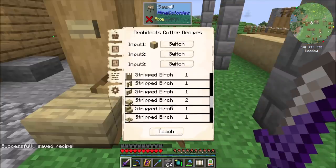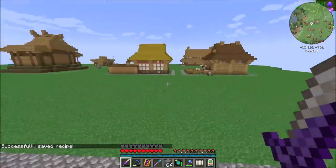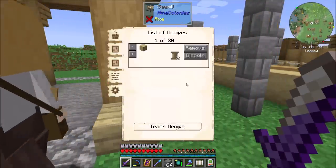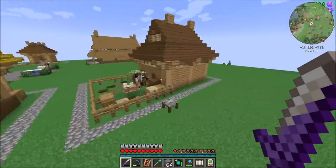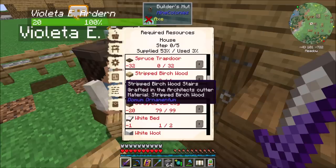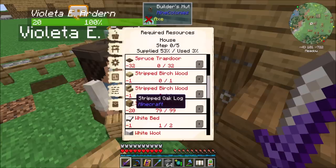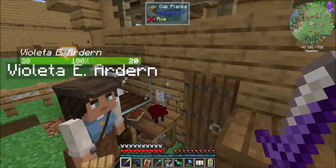Can you make all of these now? Because that would be awesome. I think they can — well, that's awesome. I don't have to teach each individual one, because that would have been really annoying. So these two should both be covered by that, right? And stripped oak log should be handled by that dude over there.